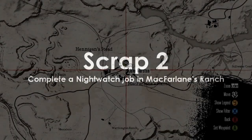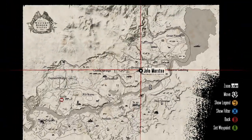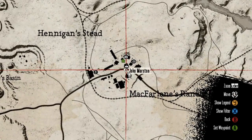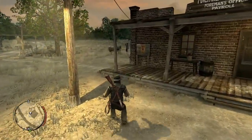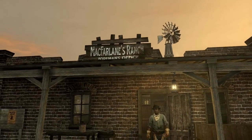Scrap two: complete a night watch job in McFarland's Ranch. They only appear at a kind of dawn or nighttime of day. It's right in front of the foreman's office and you're going to see the yellow X there — run up to it and you'll get the cinematic screen.